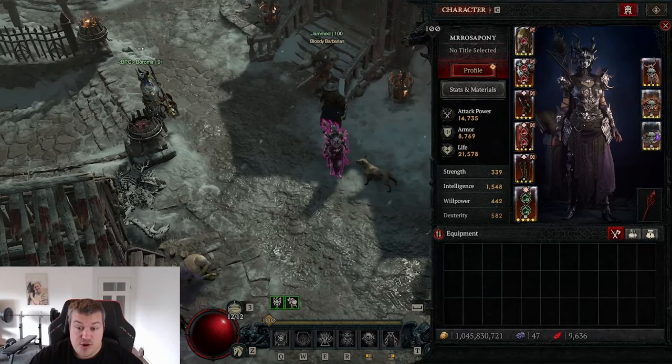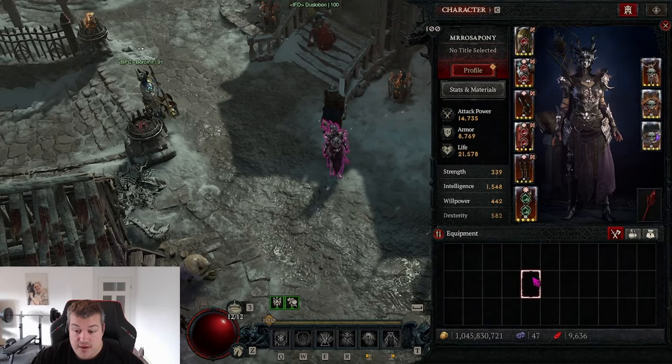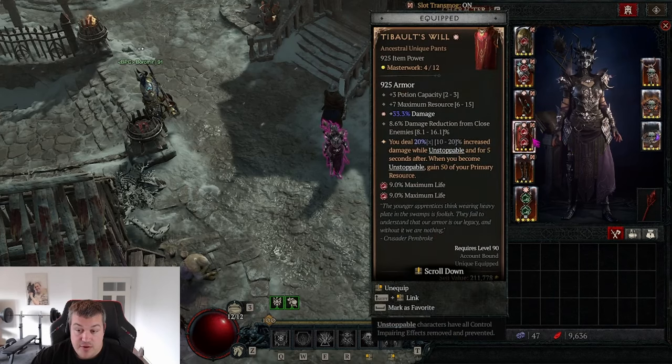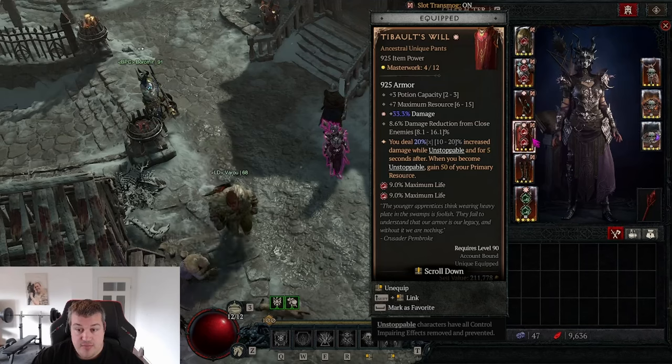Welcome guys. Today I want to show you how I am earning my billions to actually buy best-in-slot gear and get that masterwork going. Trust me, you do need billions. Just making a reference with those pants right there — they are best in slot for speed sort, like greater FX damage 20, and I have been trying to triple masterwork the damage on there, which is the only useful step for the speed farm. I have already spent 1.75 billion and have not gotten it, so trust me you will need it.